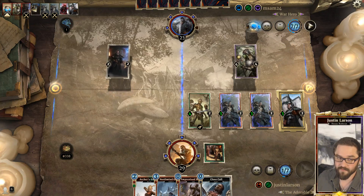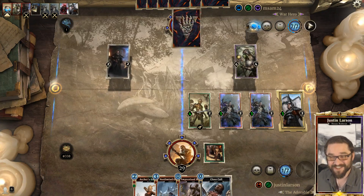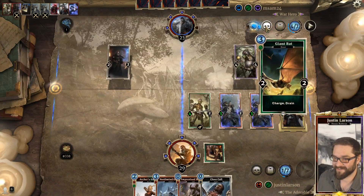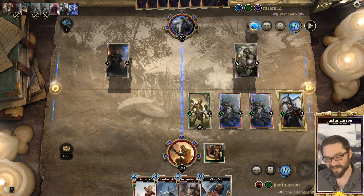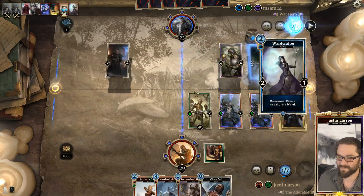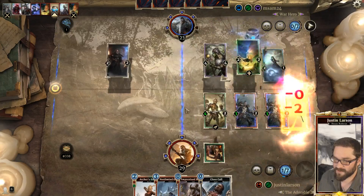The deck obviously thrives when your opponent's not playing a lot of removal or interaction of any kind. Salt Air Back, Giant Bat - you got him in. It wouldn't be against decks including the scout colors if there weren't endless giant bats. There's a Giant Bat and a Ward Crafter - for the Giant Bat, I guess - sure, then you swing at this.